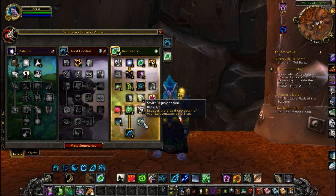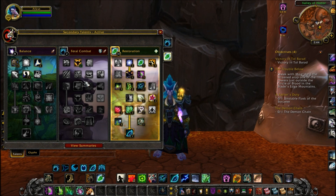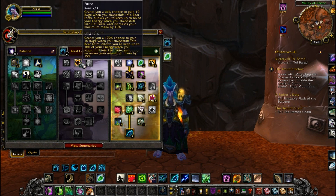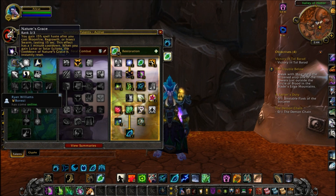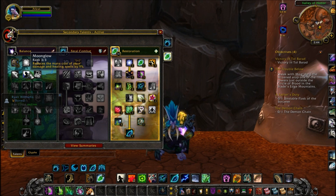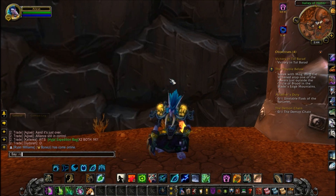Most importantly, I decide to grab Tree Form in my build. Some people decide not to, but I believe it helps out a ton with healing when it's needed, plus it's a great defensive. If you want extra mana you can grab it, but if you're comfortable and don't need too much mana, you can just grab something else if you want to.